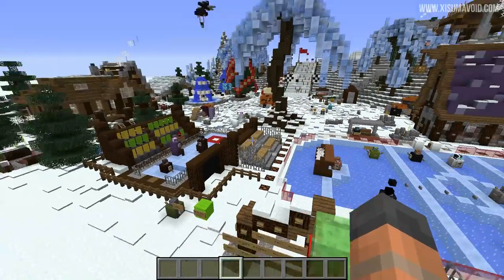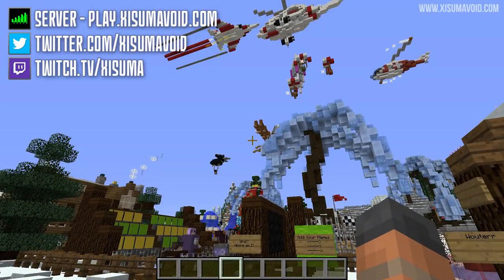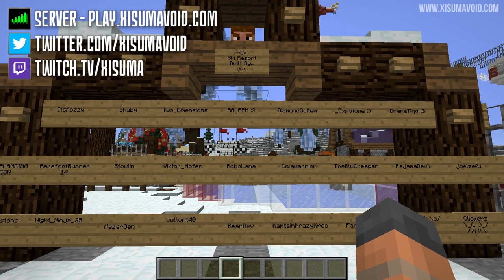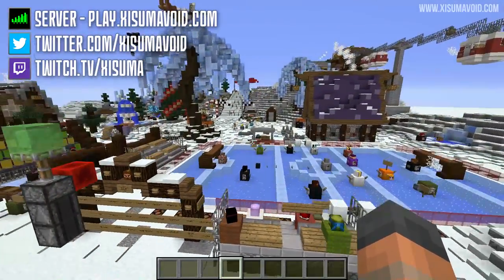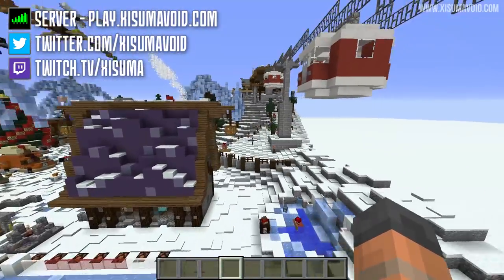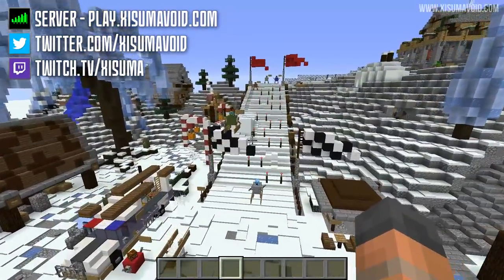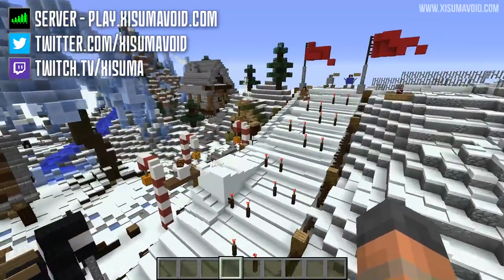If you've enjoyed the plot - which is a ski resort happening in the background - and it looks interesting to you, you can come and check it out over at play.assumavoid.com. All of these wonderful people contributed to this build and you can find a link to the website and how to get to the plot in the description box down below. I hope you enjoy it as much as I have. That's it for me this video - if you've enjoyed it then leave a like, as always thank you ever so much for your support, and I'll see you in the next one. Ciao for now.